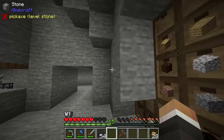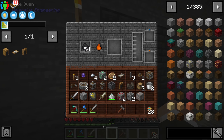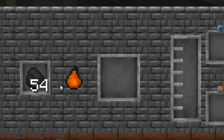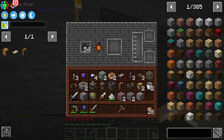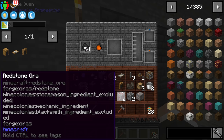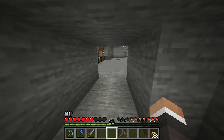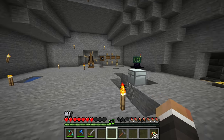Coal gets converted into coal coke with creosote oil as a byproduct. When the orange flame indicator reaches zero, one piece of coal becomes one piece of coal coke, producing about 500 millibuckets of creosote — half a bucket per coal. I'll leave this running to fill the tank; 12 buckets is a good starting amount. If we need more coal we have plenty on the surface.